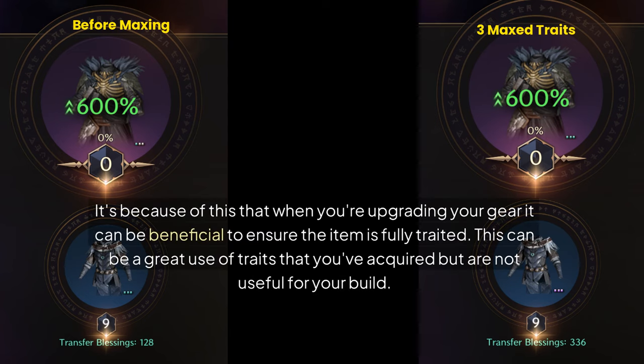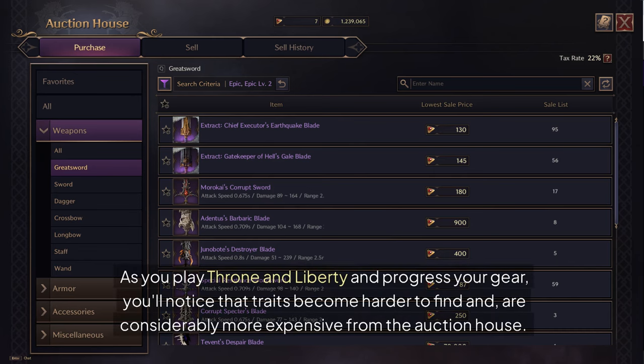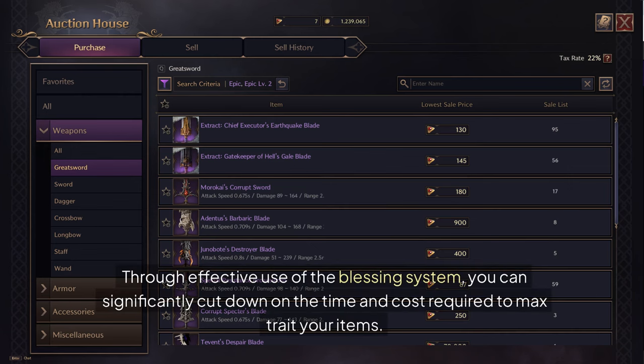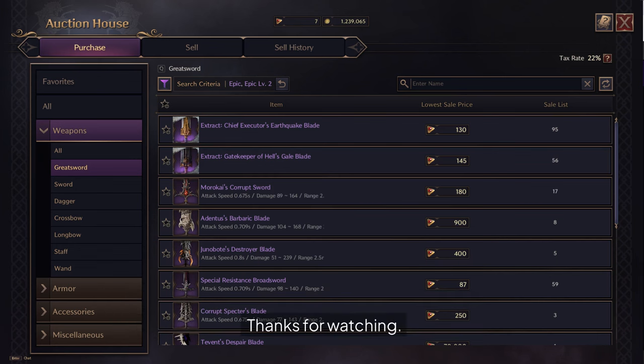It's because of this that when you're upgrading your gear, it can be beneficial to ensure the item is fully traded. This can be a great use of traits that you've acquired but are not useful for your build. As you play Throne and Liberty and progress your gear, traits become harder to find and considerably more expensive from the auction house. Through effective use of the blessing system, you can significantly cut down on the time and cost required to max trait your items. I hope you found this guide helpful — please subscribe and leave a comment with what you'd like me to cover next.